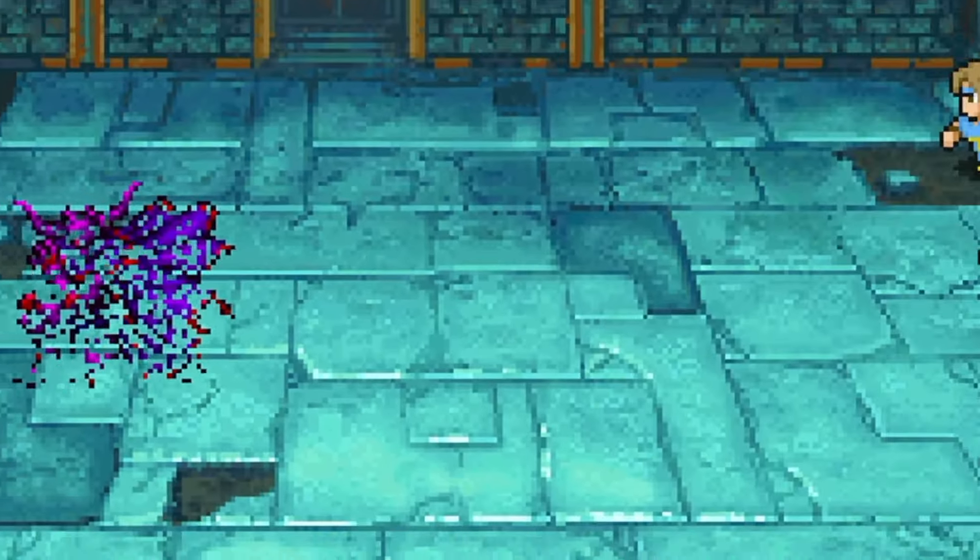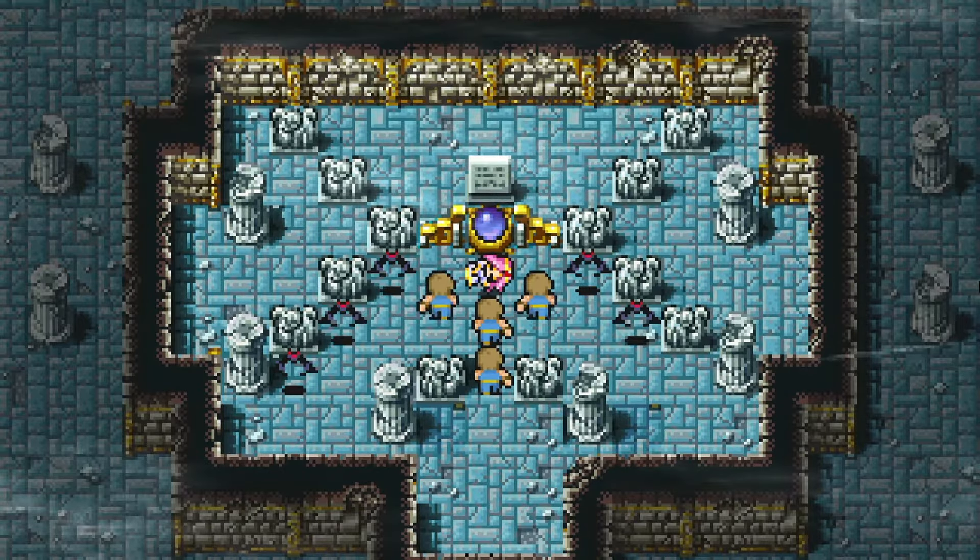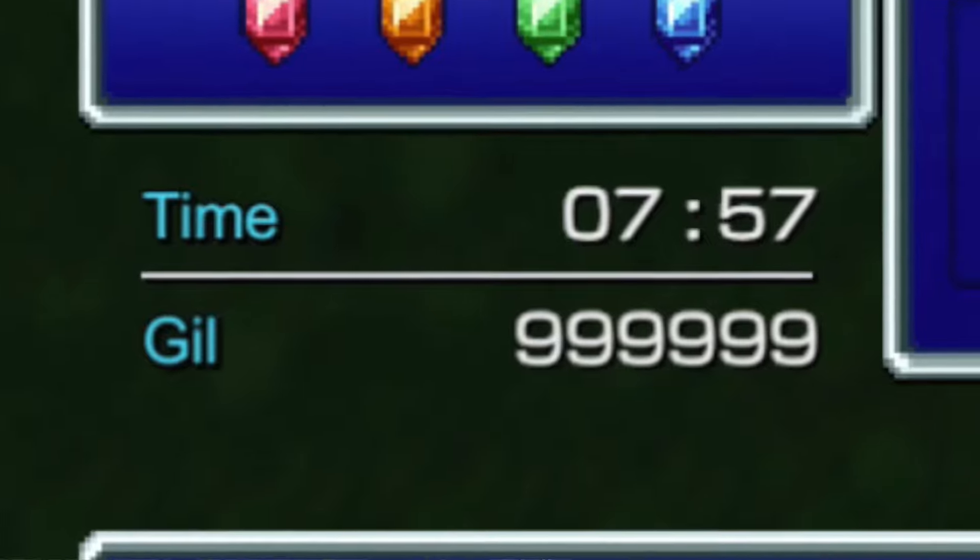And if you choose to continue the game with this party, your monks will be naked for the entire thing — they just perform better that way. With this strategy, you and your naked monks will just need a ton of healing and buffing items with all the gill you've saved by not buying equipment or spells throughout the game.